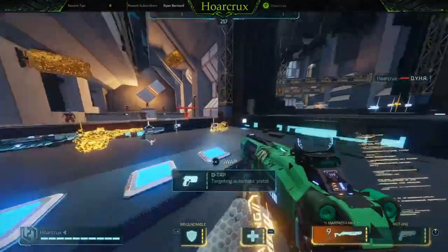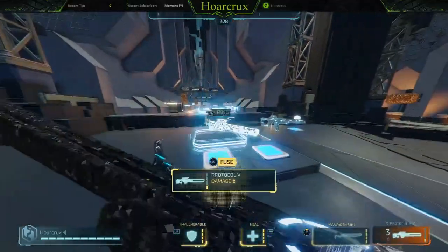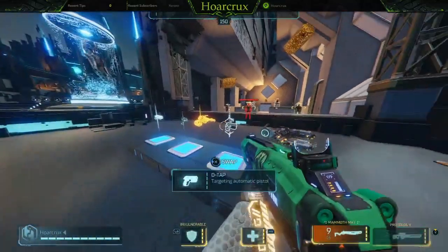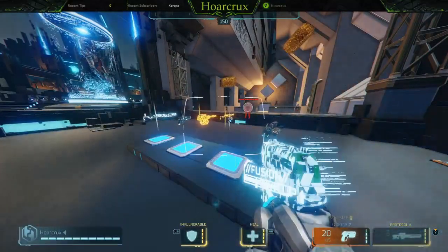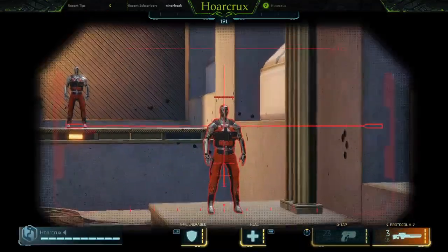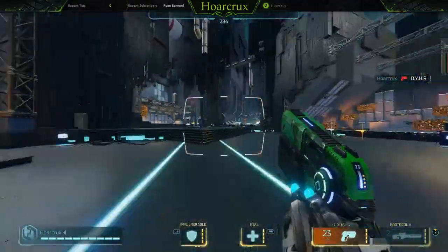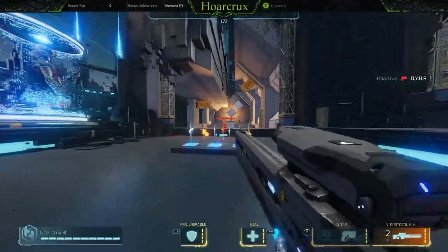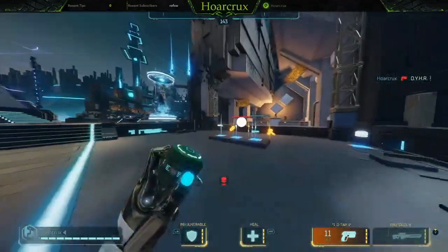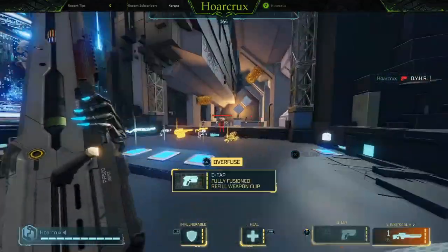This leads us into our next loadout. If you like the Rival One, you can also do d-tap sniper. D-tap sniper is pretty good if you can't hit headshots very consistently — you'll run the Protocol, go around body-shotting people. Instead of the Heal I'd definitely go with Slam for this one. The time to kill is pretty good, you don't even have to aim perfectly. If you get your body shot and they're running away, you just Slam after them.